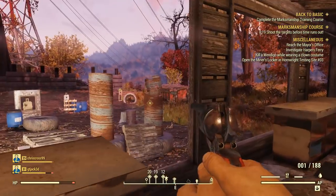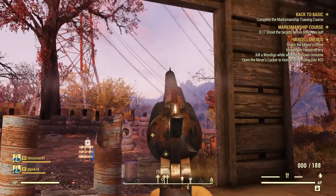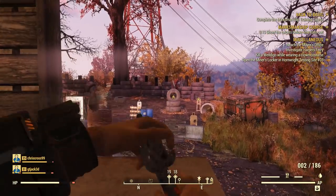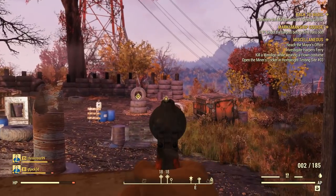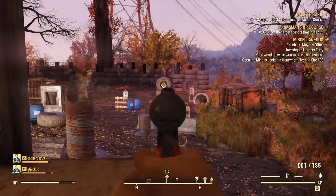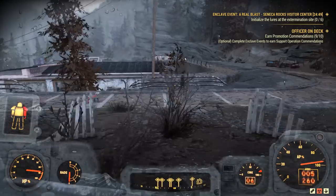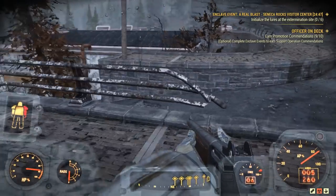After you finish and report back to Master Sergeant Gutsy, you will become an officer in the U.S. Army and can move on to your next mission in the Enclave. This next one is what took me the longest to do, and it's because you have to become a general. In order to do so, you have to complete 10 accommodation missions or events.